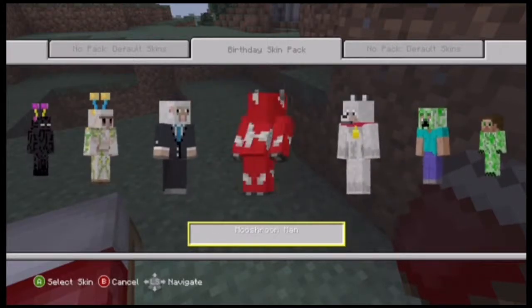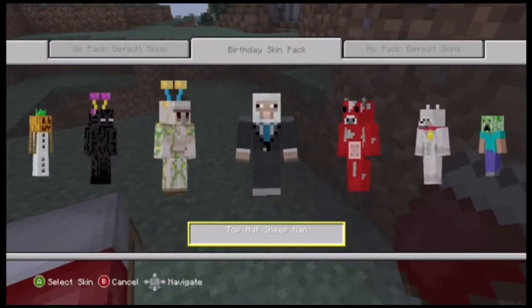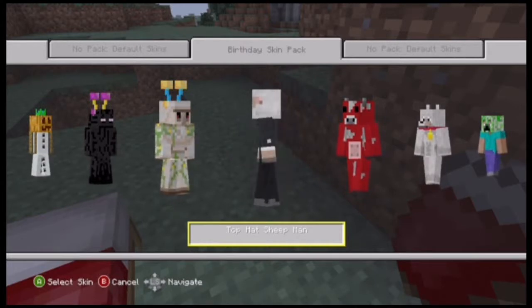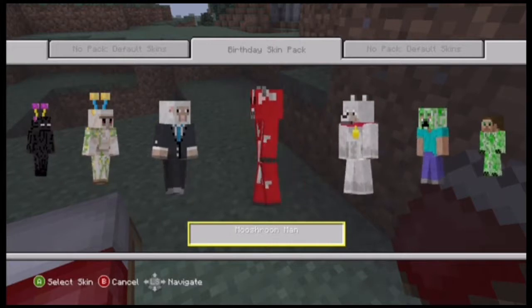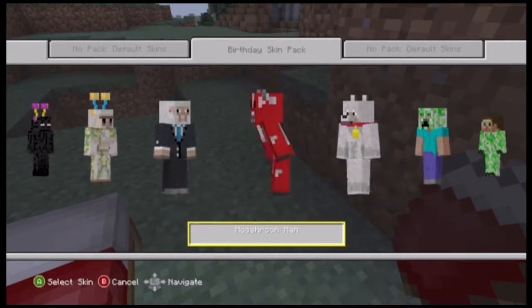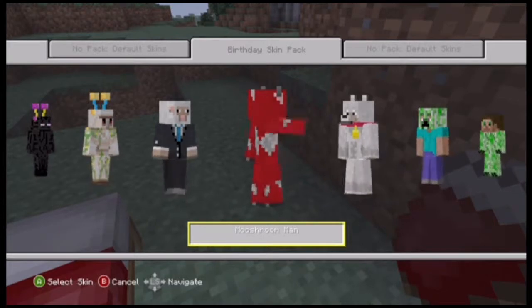I like the Wolf skin — oh my gosh, that is my skin from now on, like ever. So this is all for Minecraft's first birthday, and you can get them free in the Xbox Live store, which is gonna be awesome. They're free — go to the store, probably on your Xbox dashboard, and hit them up. Thanks for watching!